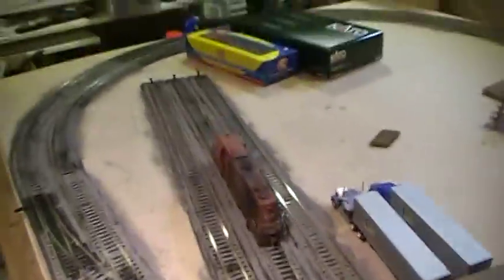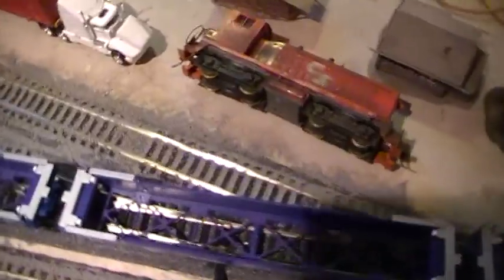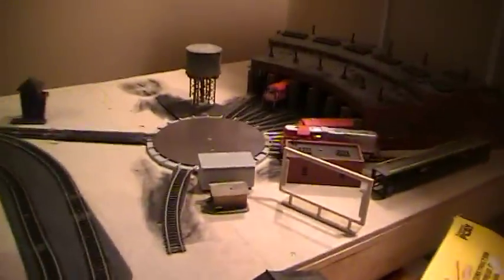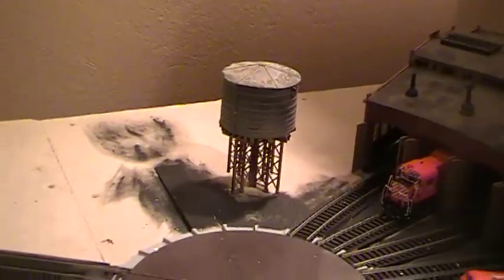That's one of my grandpa's old switchers — I'll probably be switching this yard with that engine. Right now the engine is probably about 50 years old. A piece of the gas tank broke off — I didn't even notice until I put it on the tracks and the gas tank just fell off — so I've got to glue that back together, and eventually I'll put handrails on it. There's a roundhouse there, really just a little maintenance building, and another maintenance shed that'll definitely be there.